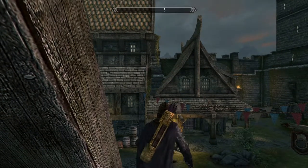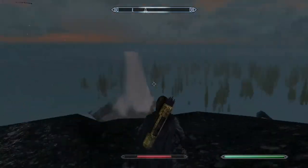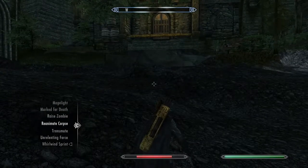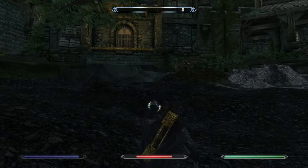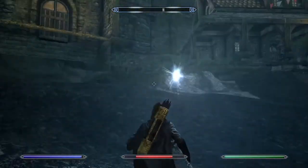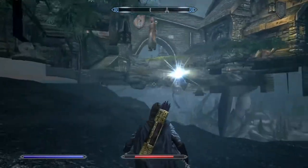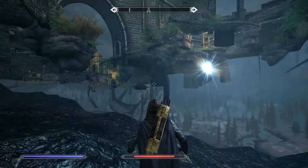Try to aim between this house and that house — there is a gap over there. Aim exactly in between, and you're gonna fall. That is okay, that is normal. You are now exactly underneath Solitude — that is really awesome. By the way, there is also a secret chest over there.